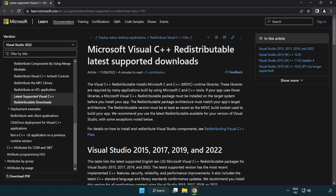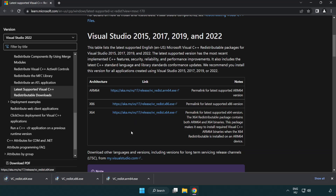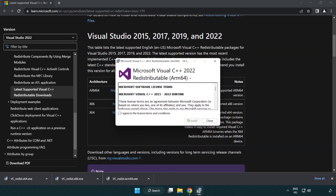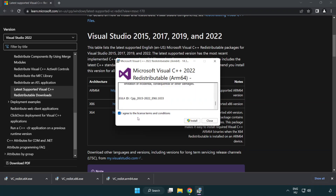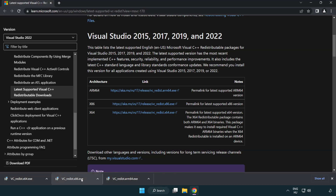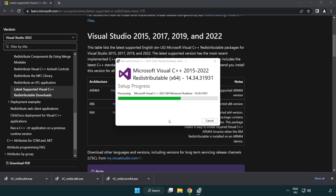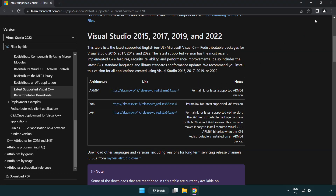Go to the website link in the description. Download three files and install each downloaded file. Click I agree to the license terms and conditions and click Install. If it fails to install, no problem — repeat for the other files. Click Close when each is done. Close the internet browser.